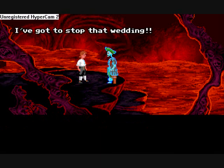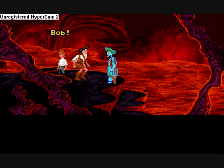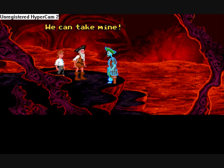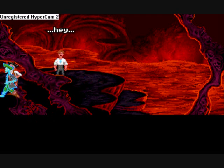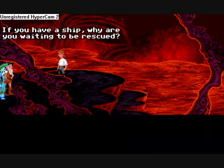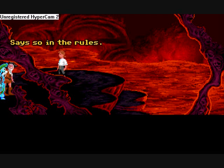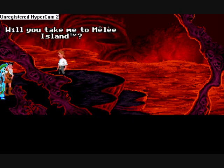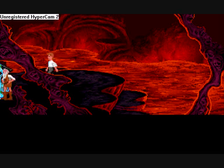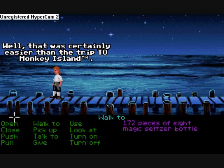I've got to go after them, I've got to stop that wedding! Herman Toothrot is here — he missed the boat to the wedding too. Hey, no problem, we can take his ship. He has a ship! Why is he waiting to be rescued then? Well, he's stranded — you've got to be rescued. So the deal is: take him to Melee Island and he'll lend us his ship. Let's go!